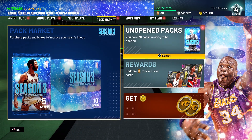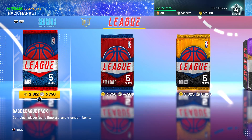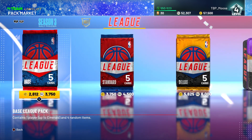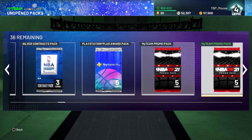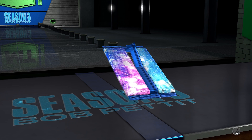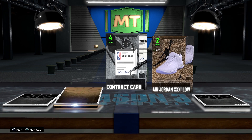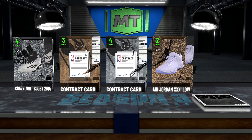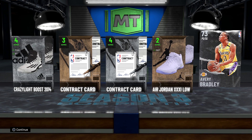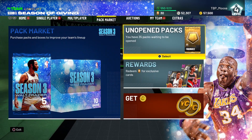Alright, unopened packs — I'm kind of interested. It looks like they just have Season 3 packs in here. They should add a way to preview what's in the pack, like pressing triangle or something to see what you could get. Hopefully we get something good here... nothing — we got a bronze and a silver out of my pack. Big rip guys, I didn't have any good luck. I got a silver 73 Avery Bradley, so nothing crazy. Hopefully you guys have better luck — maybe you can pull Bob, though you'll need some really good luck for that.